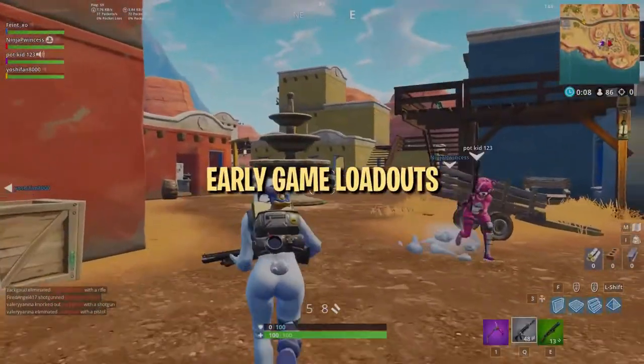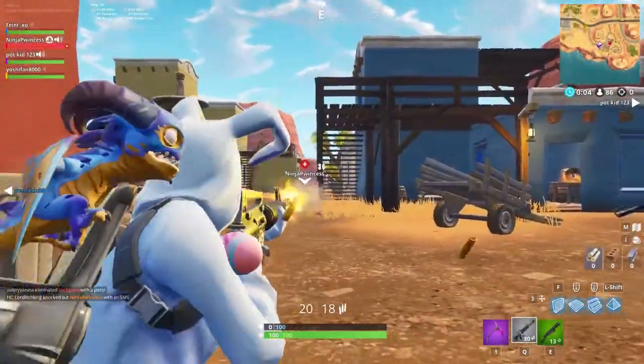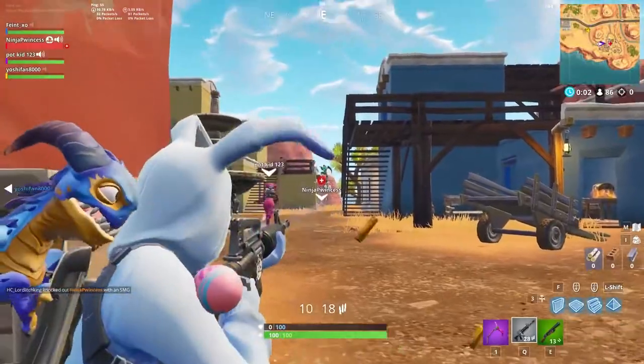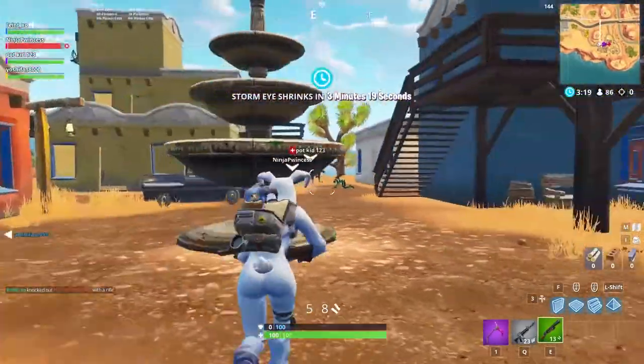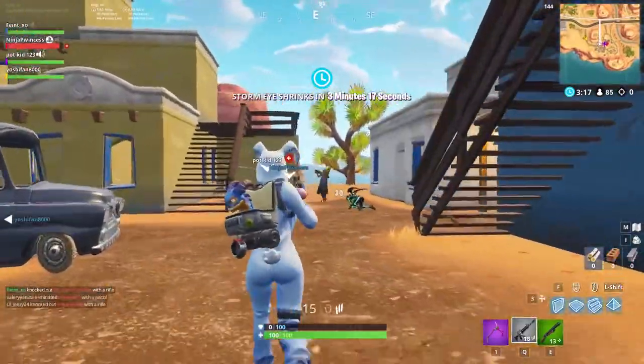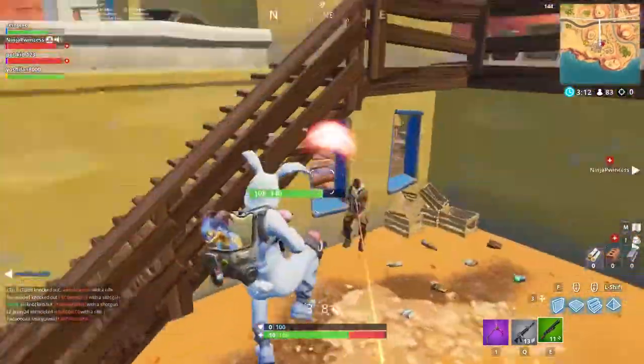Early game loadouts are largely decided by RNG — which guns you land on, find on the floor, and open from chests. At this point, you're basically looking for any shotgun you can find and the best automatic or semi-automatic weapon available, so you have something to fight with at medium and close range, as well as a weapon to switch to after shooting your shotgun.